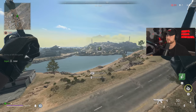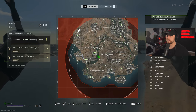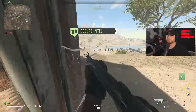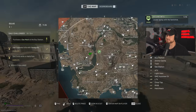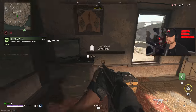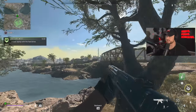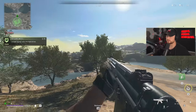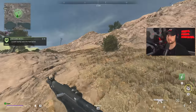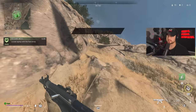I just saw a sniper over there so we're gonna fly this direction and grab this intel contract. By the time we get it done we should be on the next circle and it'll show us the one after that. Grab the intel - the intel contract is going to end up somewhere on the map nearby. You're gonna go over there and grab the intel out of a laptop. Once we grab the intel it's gonna send us to a nearby tower.